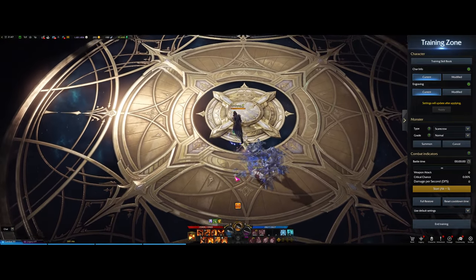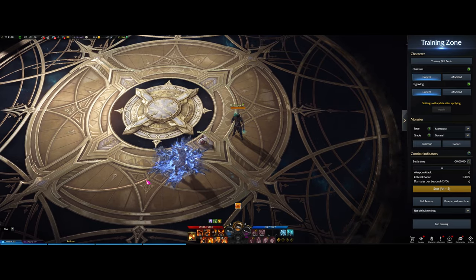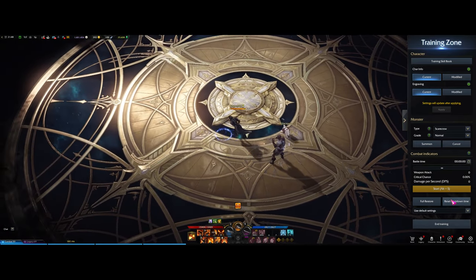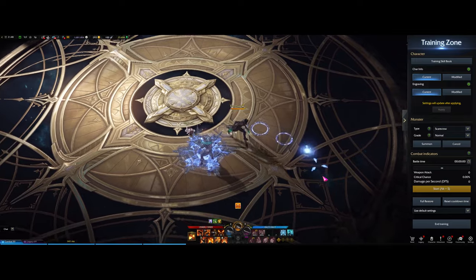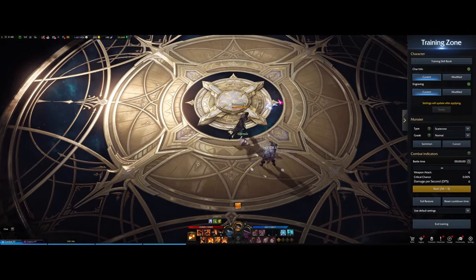Next up we have the Frost Grenade. The snowflake is the area where enemies can get frozen, so it's very cool when you get those big AoE freezes on multiple enemies.